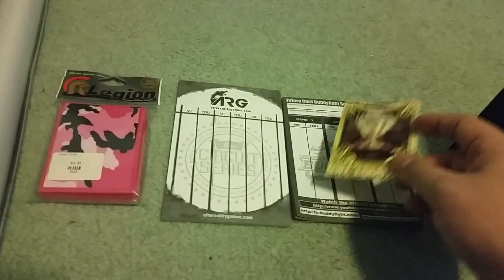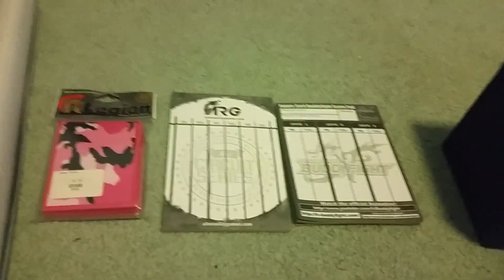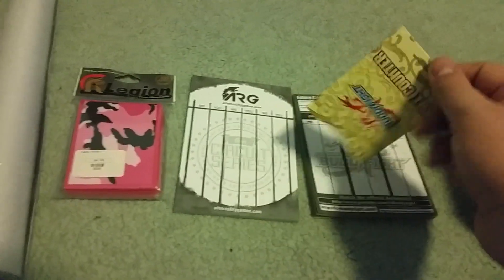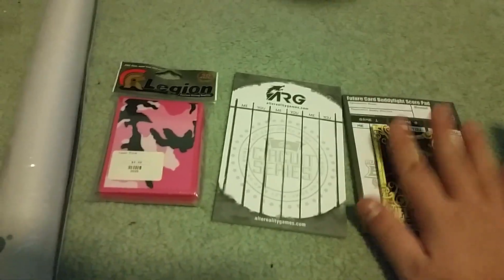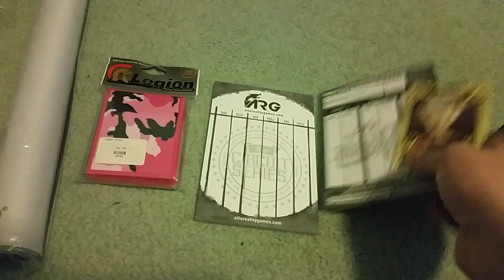Overall, these methods are much more efficient, and Bushiroad doesn't even allow calculators at their events. I know a lot of Yu-Gi-Oh! players use calculators at events, but use life counters or score pads instead — they're more reliable and more suited for it. You definitely want some way of keeping life in the game.